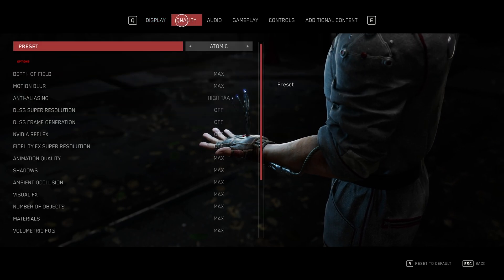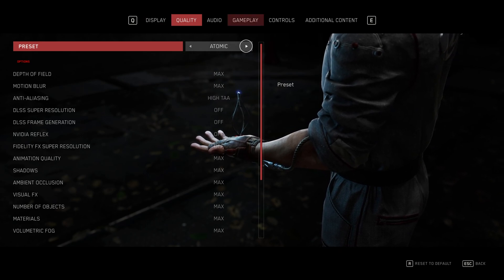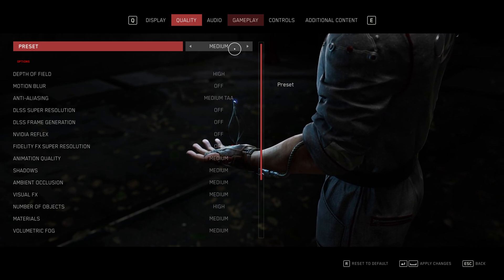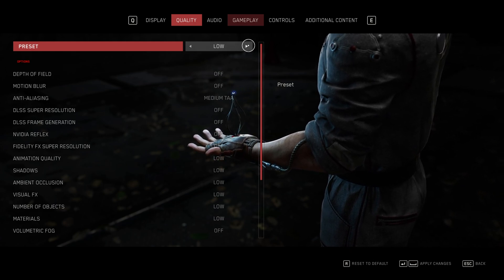Heading across to the Quality section, there's a preset at the very top you can set based on your graphics card. Atomic is the highest, going from low, medium, high, ultra, and atomic. I'd recommend you start on medium and work your way up. If you have a low-end PC, set it to low and work your way up from there.